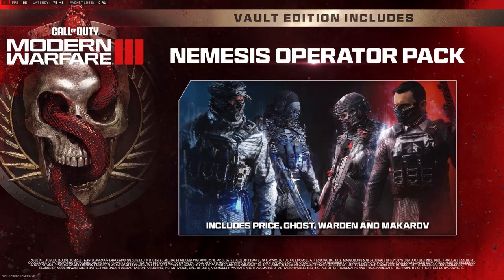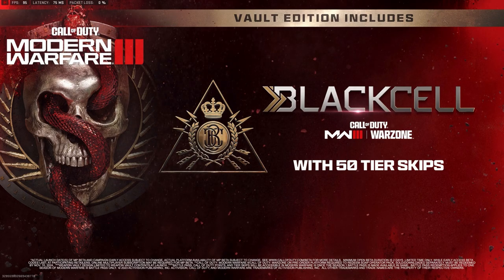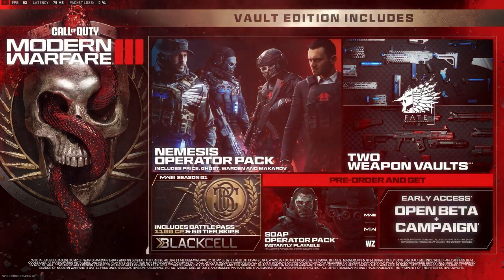Pre-order the Vault Edition and get the Nemesis Operator Pack, the Fate Weapon Vaults, and the Season 1 Black Cell Bundle with 50 Tier Skips and more.